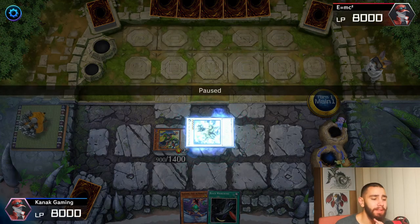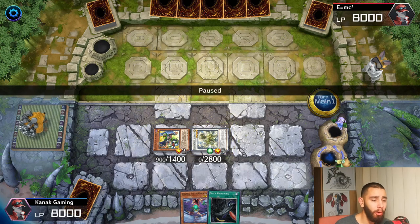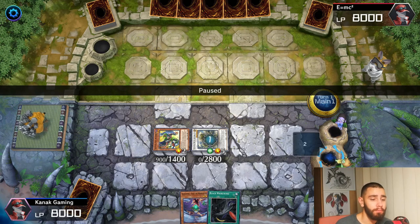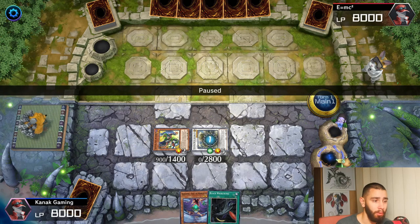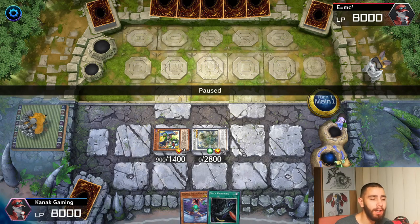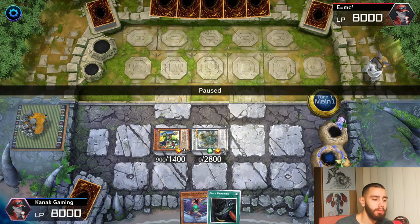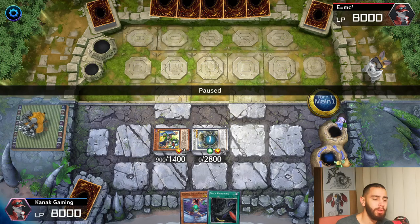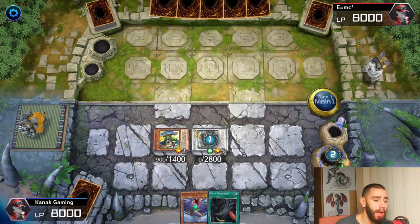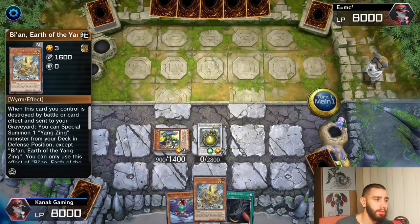Then activate Dang Long's effect and you can also chain Orashi's effect. Now all they can do is activate Imperm or Effect Veiler, but if you have Shifter or Dimensional Fissure, they cannot even activate Effect Veiler — they can only activate Imperm. That's also why Shifter and Dimensional Fissure are so great; all the other decks are just dying under those cards.